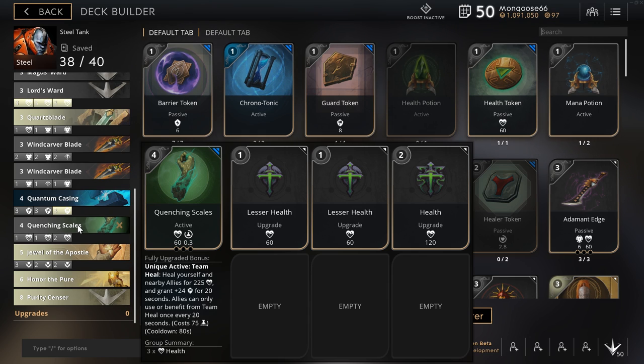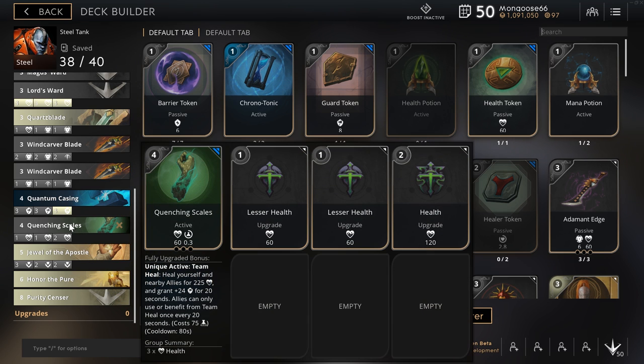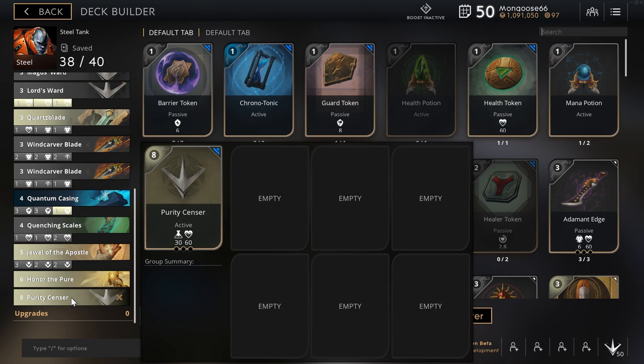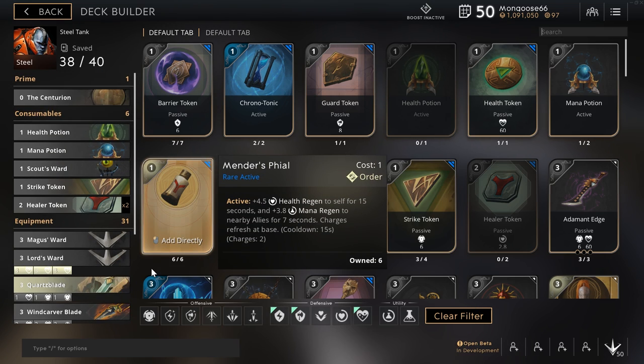Which swing card I choose depends on the team composition. If I have an Aurora on my team I'll probably go with the Purity Sensor; if not, I'll go with Quenching Scales. I've been using Purity Sensor a lot more now with Phase in the mix, because you can activate it and not get blinded by her. So that's the builds — let's get into some of the gameplay and basics for offlaning with Steel.